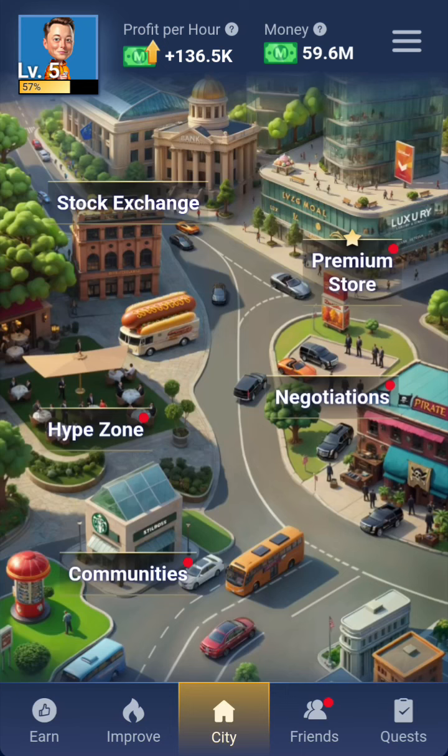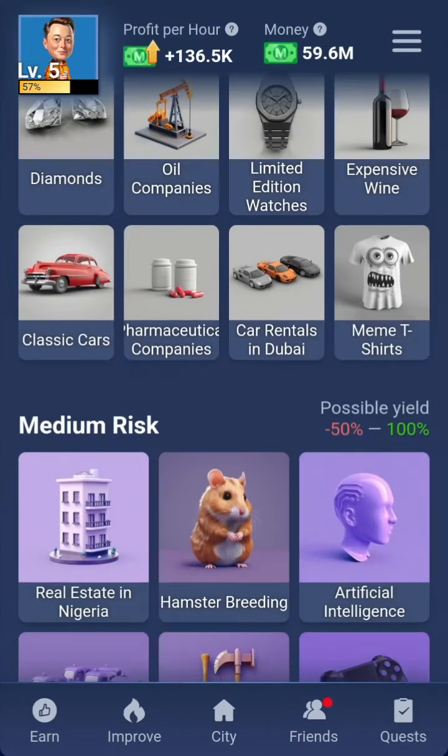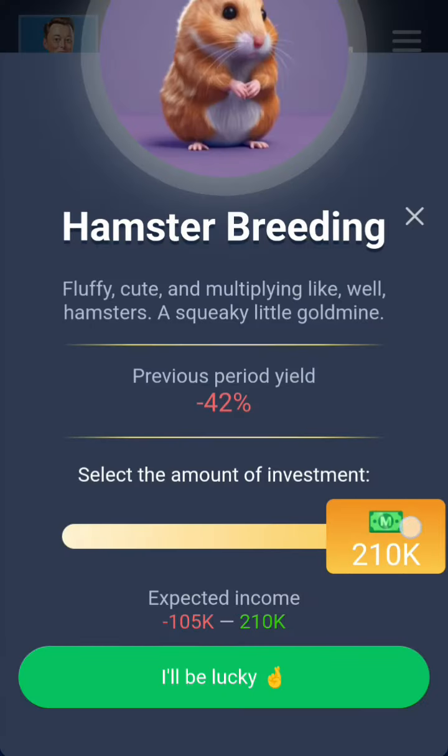Then go back to the city and click on this stock exchange, so you start searching for the stuff. The first item is the hamster building — click on it and make sure you take it to the maximum before getting it.